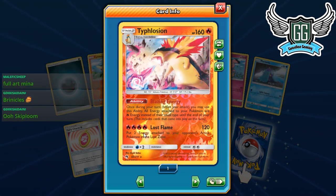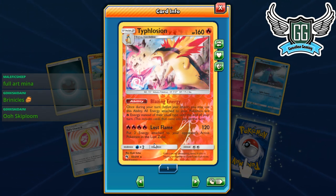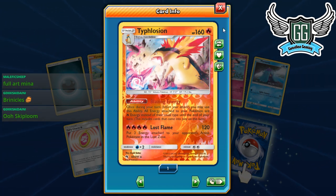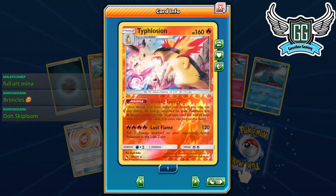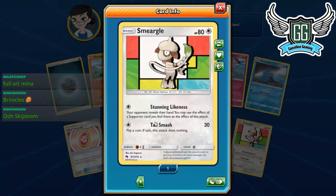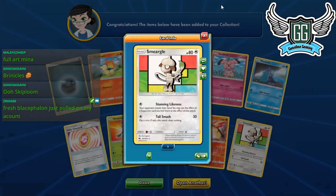So during your turn, your energies are always Fire energies. Two energies attached to your opponent's active Pokémon go to the Lost Zone — that's such a strong ability. I guess with two DCE you get this effect off; you can throw this into any energy-accelerated deck too. Then we got the Smeargle — the one with the attack that finds and plays a supporter card.